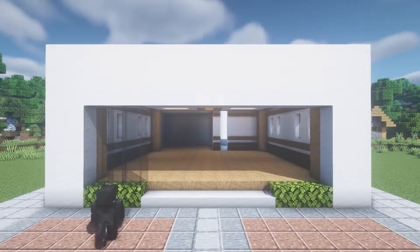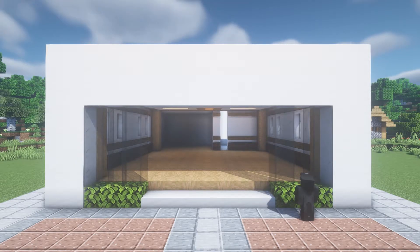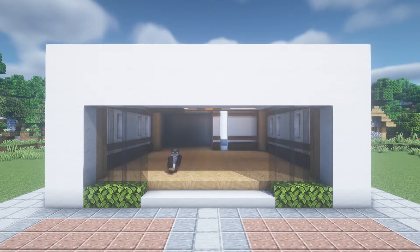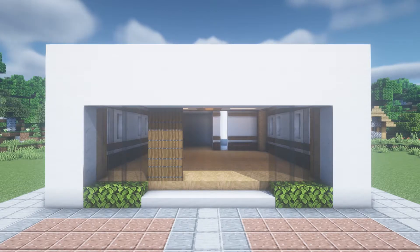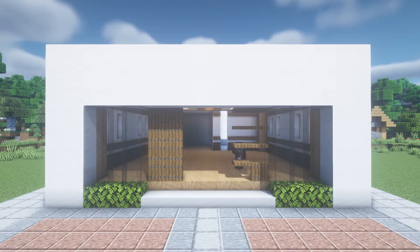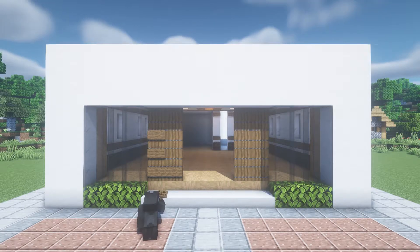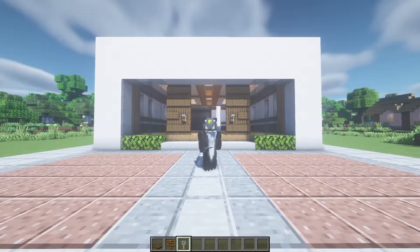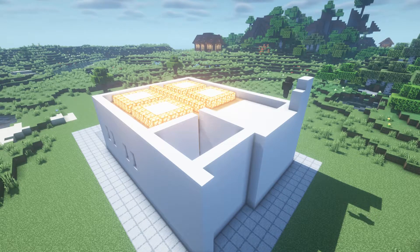Also take the black stained glass to put it here, also at this side, and in the middle we fill it with plain glass. We will repeat the same here. Now for the doors we're gonna put trapdoors all the way down like this, we close them up, also at this side. And here at the front we will fill it up with slabs, and here we'll put trip wire hooks.